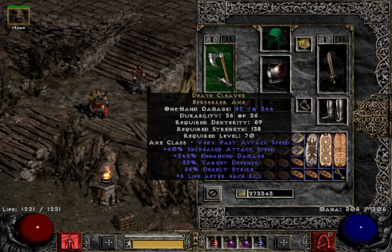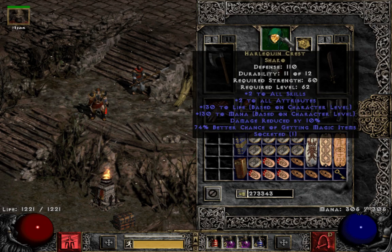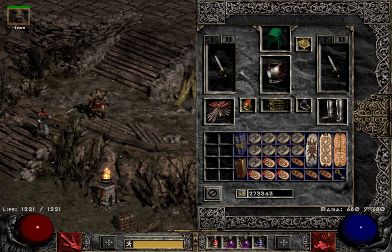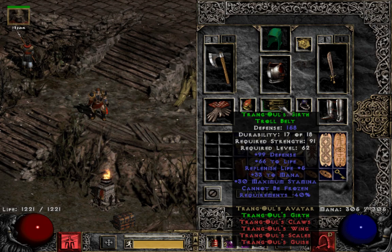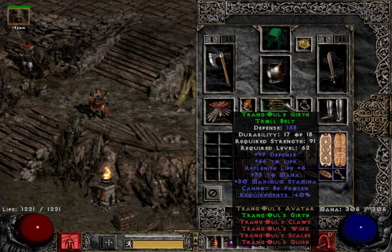The rest of the equipment is pretty standard with little tweaks — Chance Guards, Nagel, Shako, War Travs. Enigma is totally mandatory; there's no real budget version of this build, it doesn't work without Enigma. A lot of guides say put a Cham in your Shako, but I'm not going to do that for 30% more magic find when I already have like 600 and there are diminishing returns.